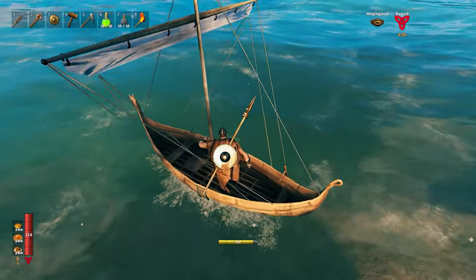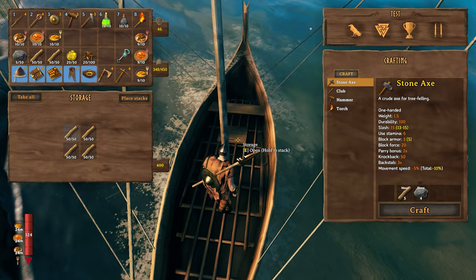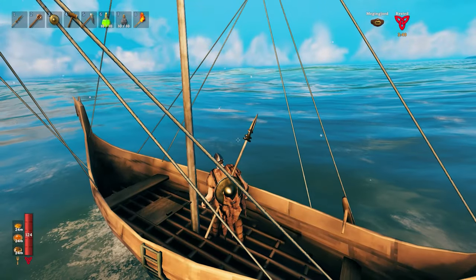Also don't forget your swamp key, that's really important. Also I've got my boat loaded up with a lot of wood so I can craft a small base once I arrived into the swamp.